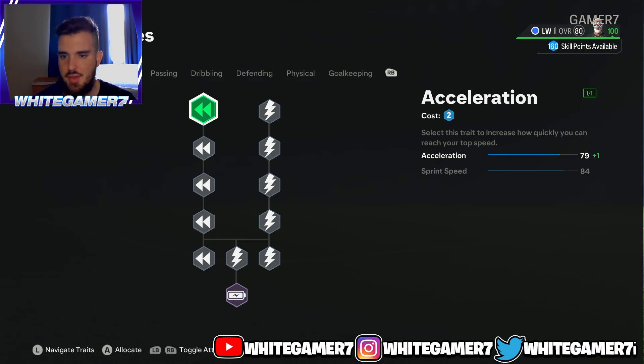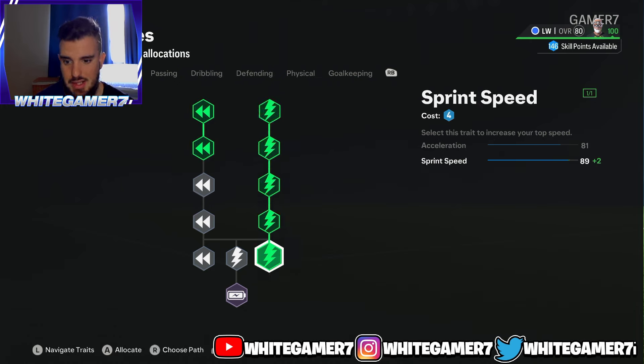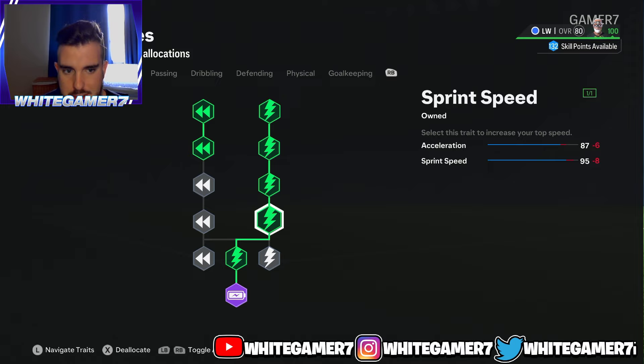Now for the skill tree — this works well for old gen and new gen. You're going to get two acceleration nodes, sprint speed, and then the Cheetah archetype. This will give you 87 acceleration and 95 sprint speed, which should be more than enough to outpace your defenders. Defenders aren't even that fast, and we're going to need this pace for the max rated winger build.